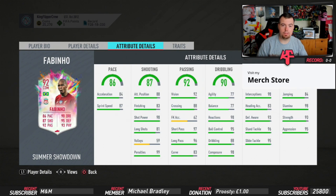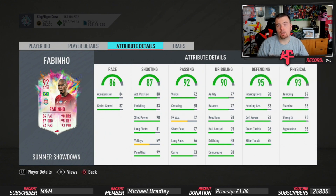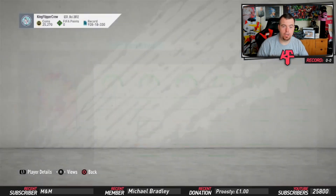Passing stats: 92 vision, 88 crossing, free kick accuracy is awful, 97 short passing, 96 long passing, 83 curve. Agility and balance at 77 isn't too bad - normally he had awful agility and balance so they've given him a nice upgrade, meaning he shouldn't be too clunky. Then 98 reactions, 95 ball control, 88 dribbling, 98 composure. Defense: 98 interceptions, 83 heading accuracy, 93 defensive awareness, 96 standing tackle, 95 slide tackle. Physically: 84 jumping, 98 stamina, 90 strength, 95 aggression.